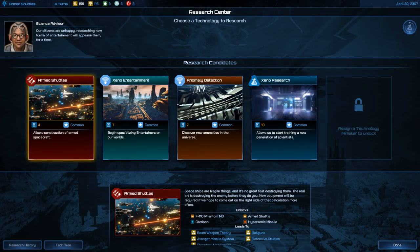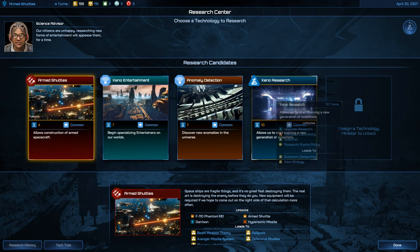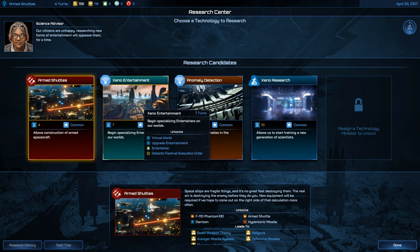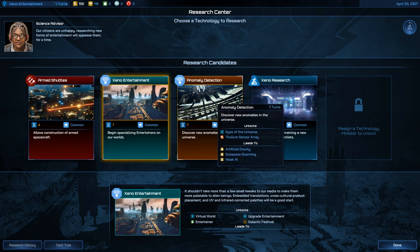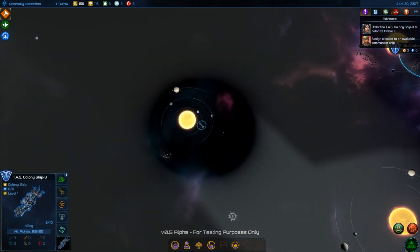New tech options: Survey Ships, training a new generation of scientists, Xeno Entertainment, Armed Shuttles, Anomaly Detection. I'll go with Anomaly Detection — I don't know why, just a feeling.